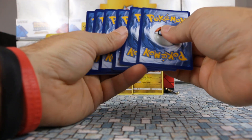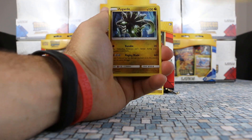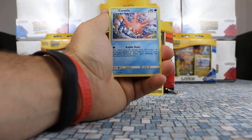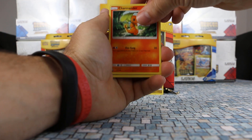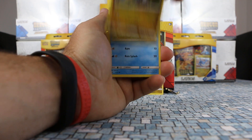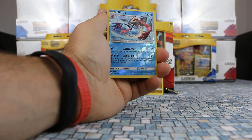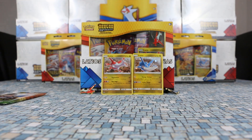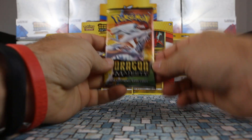A second Salamence pack. Starting with a Water Energy. Zygarde, Drampa, Drampa, Flygon, Corsola, Swablu, Charmander, Hakamo-o, Wooper. Milotic is our reverse. And our rare is a second Hydreigon. Let's see if we can pick up something different in our last pack.